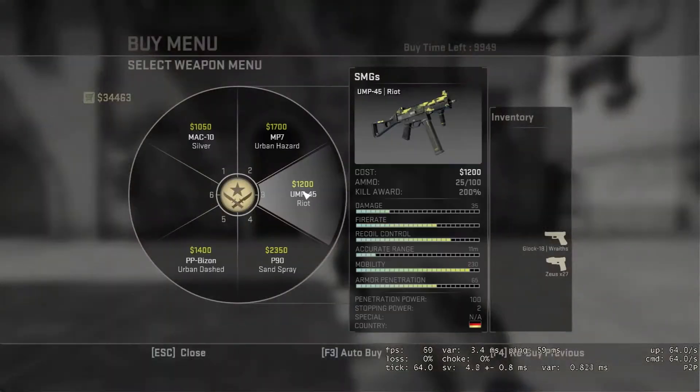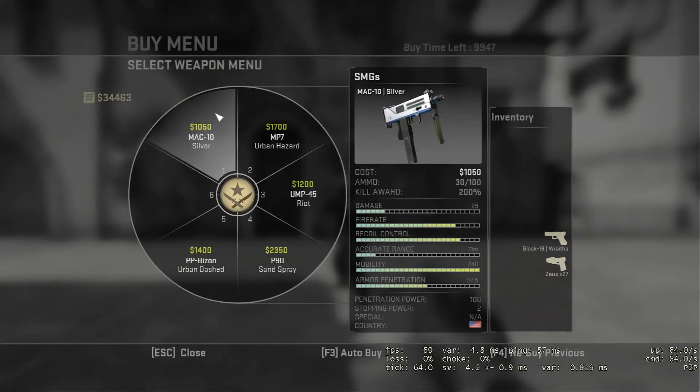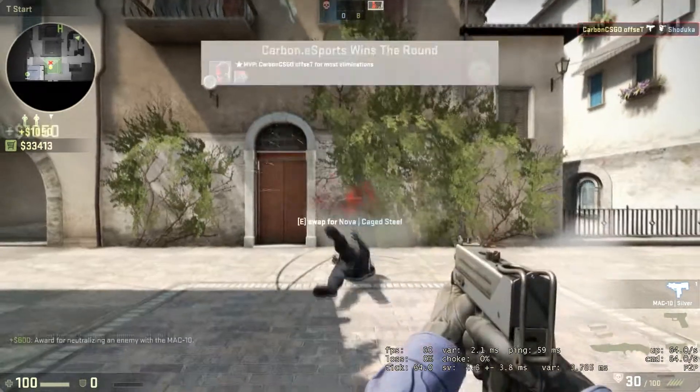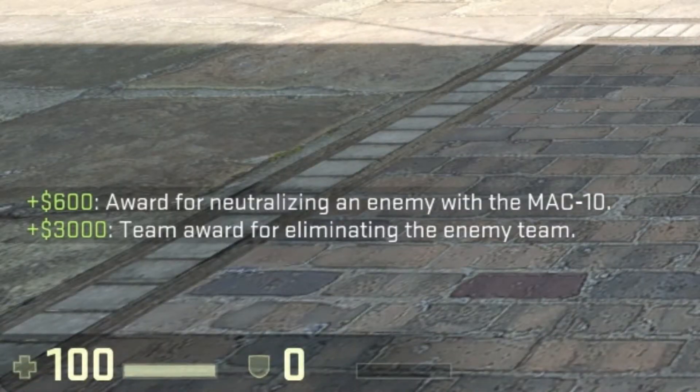You can find the MAC-10 under the Sub-Machine Guns column of the Buy menu, with a price tag of $1,050, exclusive to the T-Side. Similarly to other SMGs, it shares a kill reward of $600.